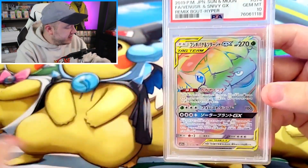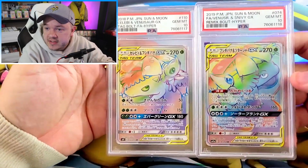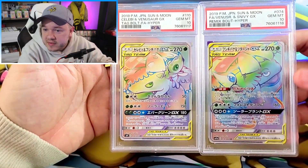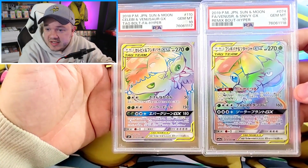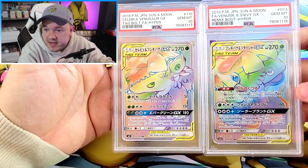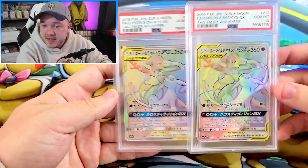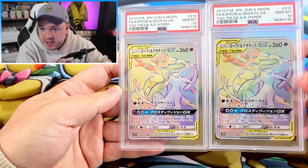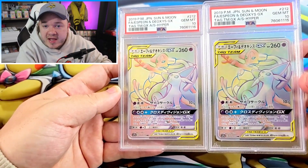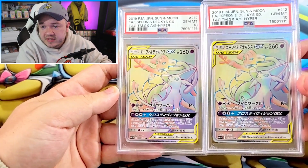Next up, we have a couple of rainbow Venusaur cards. I kind of had these sitting around and wasn't sure if they would get the 10, but they both got the 10 — so that's awesome. We got the Venusaur Celebi and the Venusaur Snivy. And two more tag team rainbows: we've got two of the Espeon Deoxys, both in PSA 10. Obviously an Evolution and a Legendary — you can't really go wrong with that combination. Espeon is one of the more sought-after ones, so just a fantastic little card.